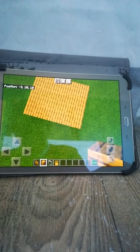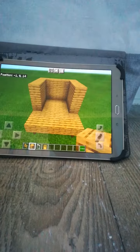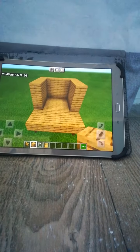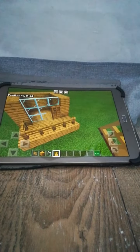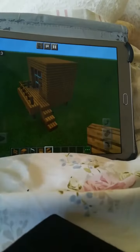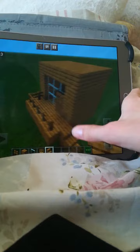All you need is walls. Now you have walls. Now let's do the railing, window, and doors. Now all we need to do is add a roof and stairs. We've got the stairs and the roof.